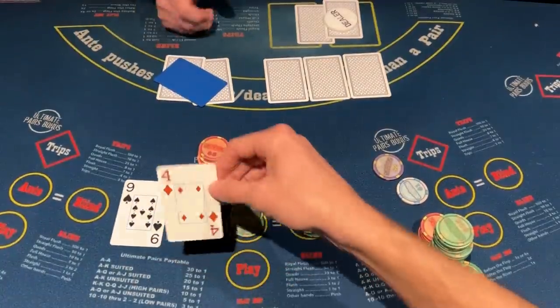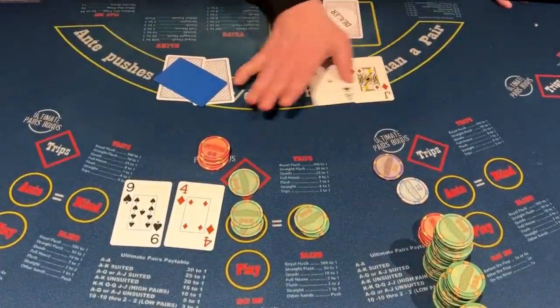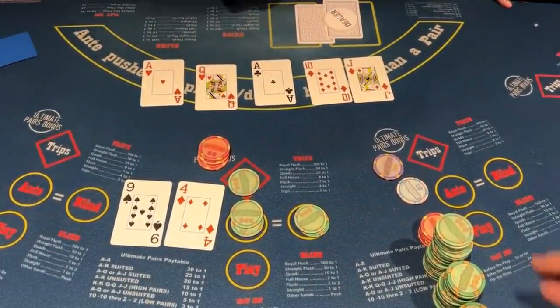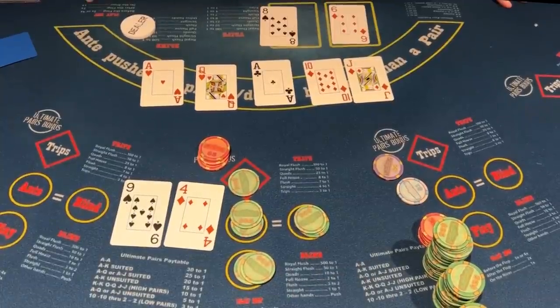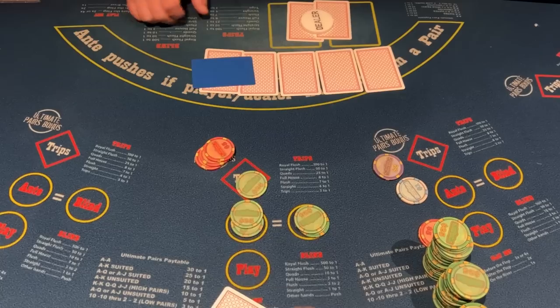We move from a full house to my most hated hand — the 4-9ers. Let me know in the comments what your most hated hand is. So we're playing the board. Hopefully the dealer has the same strategy — and they do. They are playing the board as well, so we're going to push.